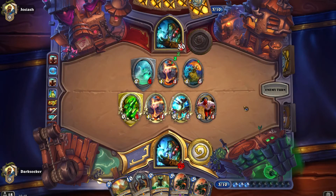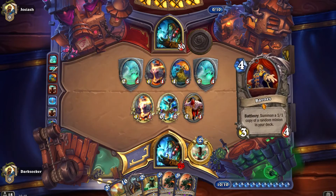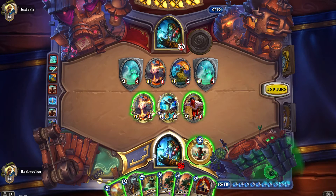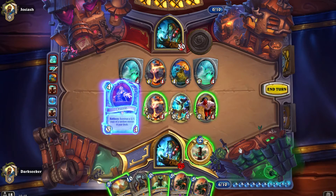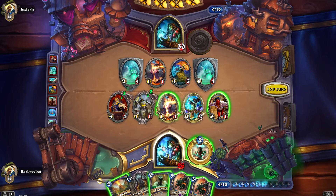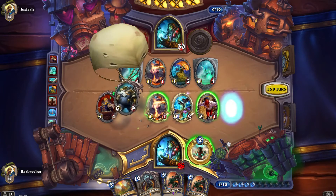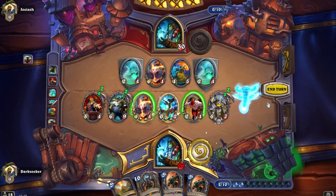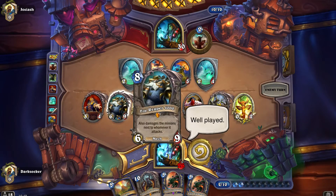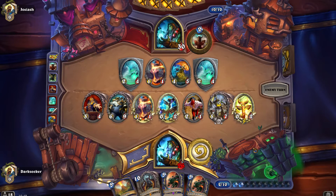Servant of Kalimos — the healing value, the Hot Spring Guardian healing the Hot Spring Guardian. Maybe we just Volcano this. Play Barnes instead — what does Barnes give us? Maybe we get something good. That's really, really good. Let's bring it back to life and get the Foe Reaper! That's insane — talk about an easy way of clearing board. The Foe Reaper will hit a minion but also damage adjacent minions. That's great value from Sneeds.